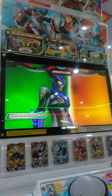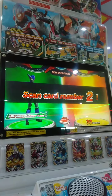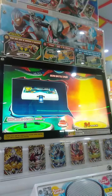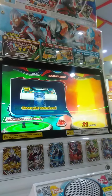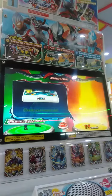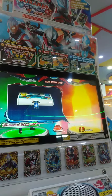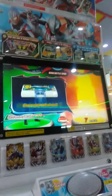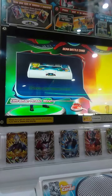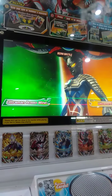Ultraman rifle, right in! Scan the two cards you want to battle with. Scan another card to use in battle. If you don't have any cards, press a button to skip this. If you skip this, you'll be able to use Ultraman in battle. Okay, let's do this! Ultraman Zero, alright! Let's do this!